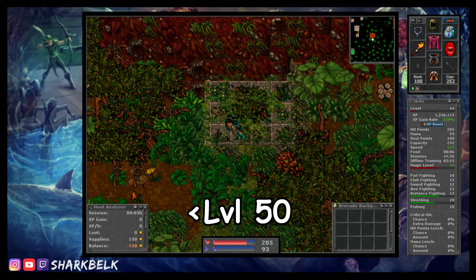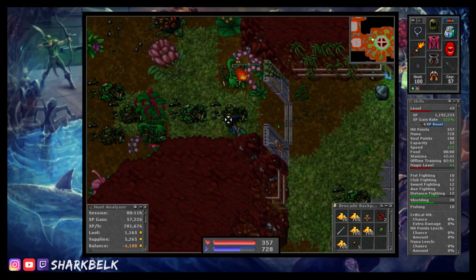A little pro tip: if you need to take a break while hunting here, you can levitate up this ledge to be safe from any creatures, though be aware it isn't quite a protection zone so PvP players be wary when going AFK. Once you're good to go, make your way down the hole twice to minus two and you'll be in the spawn.